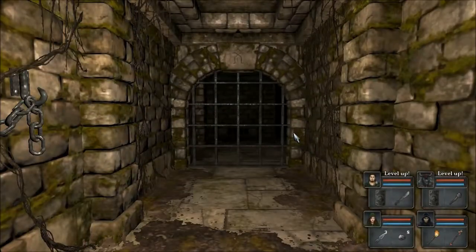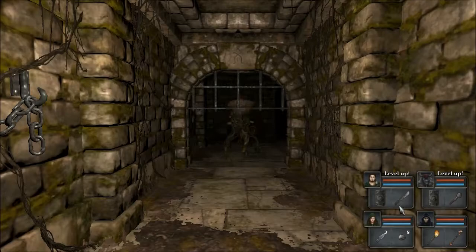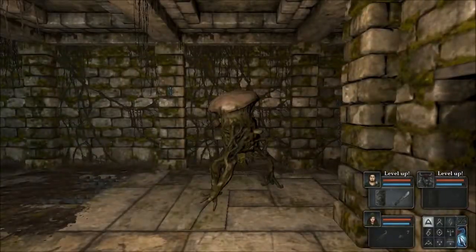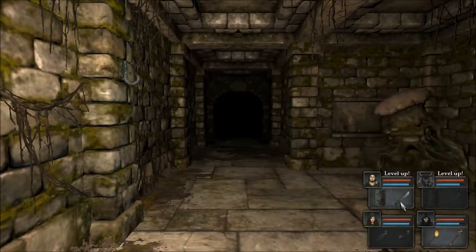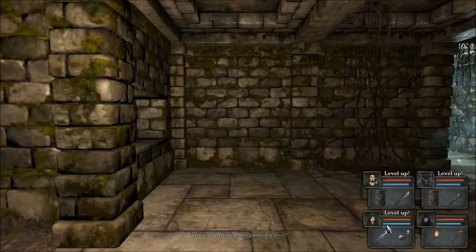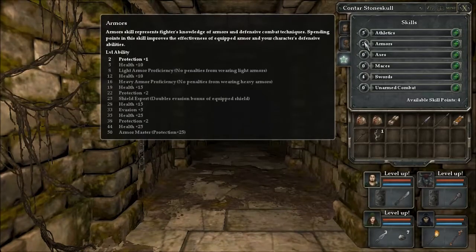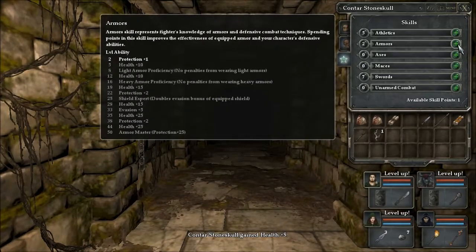There is a portcullis and some vegetable people back here — hoarders I think they are. Everyone is levelling up and I get her to caps as well. I have stuck everything in athletics for him. Let's put a bit more in swords.